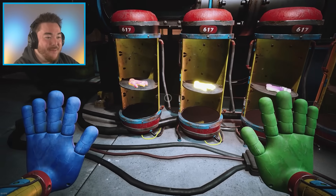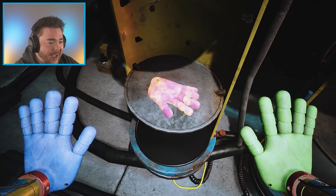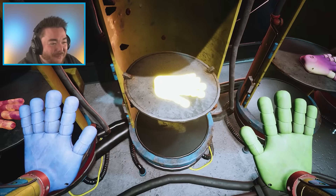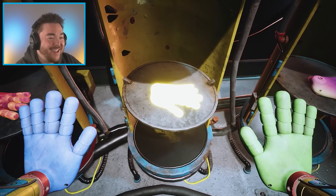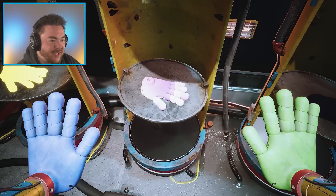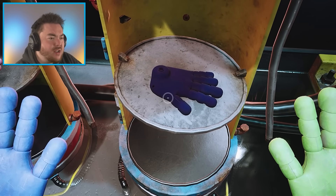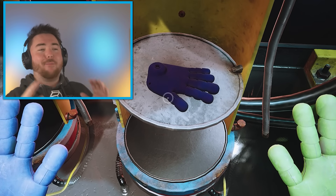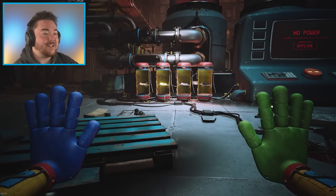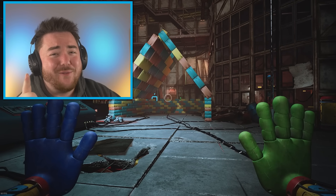Oh man, these look so cool! Off the bat, we got what looks like a crazy fire-looking hand. We literally have the sun here — what is this? It's so bright, it feels like literally the sun in a hand. I can't even guess what elements these are. This one's kind of more muted, like a purpley white hand. And then this one just looks like a regular purple hand. I bet this one's the most powerful.